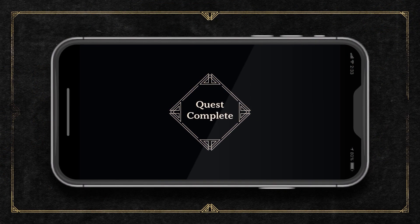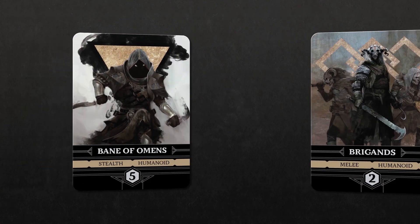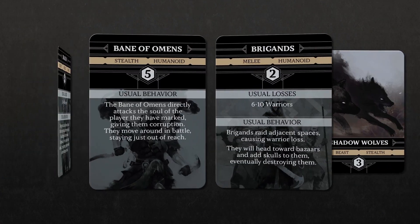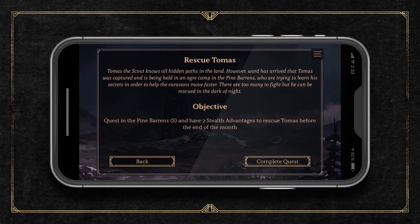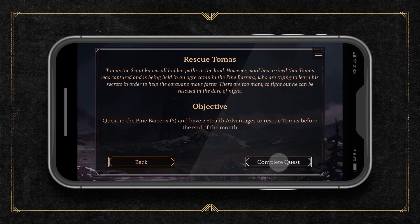Each game includes a suite of quests and foes, each bringing their own events to thwart your plans. Play the same quest again to try for a better result, or choose a new set of obstacles with every play.